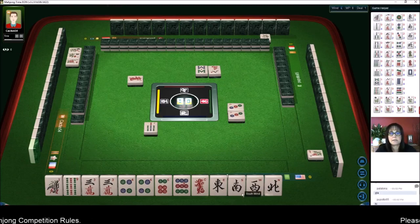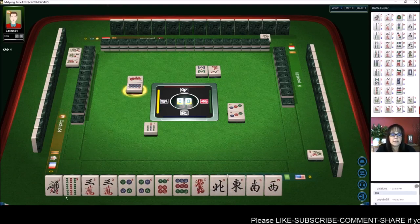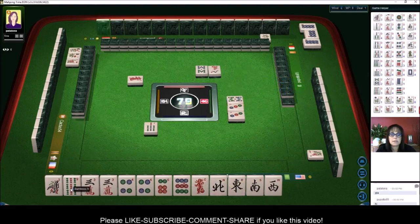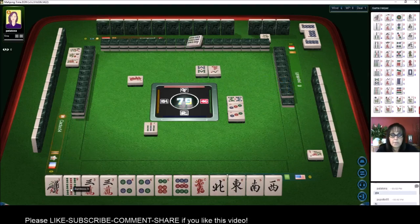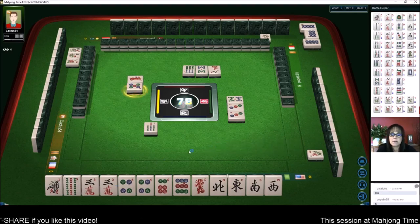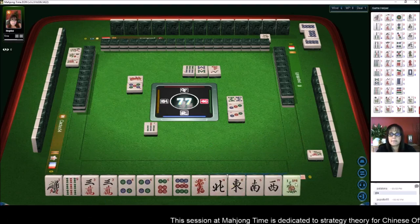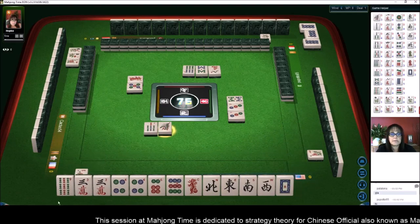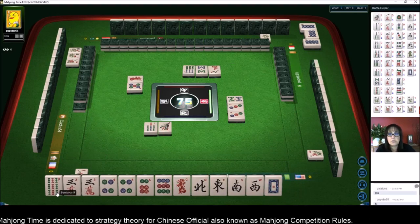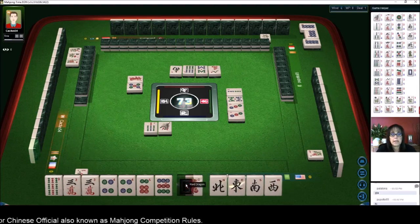That would be your seat wind or a pong of dragons. We're north seat and it's east round, so these three will bring us value. All pong is six fawn — that's number 49, six fawn. We don't want to chow. We got a flower; flowers are not included in your minimum. White dragon could bring us some value, so we'll do all pong, six fawn, void of suit — that's seven. Pong of dragons is two, so we have fodder.